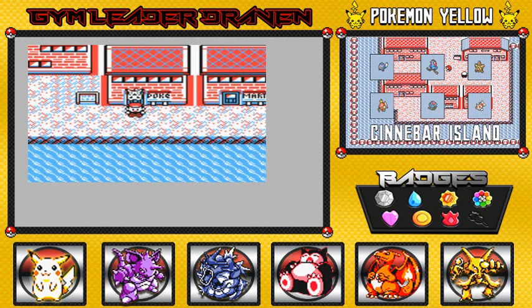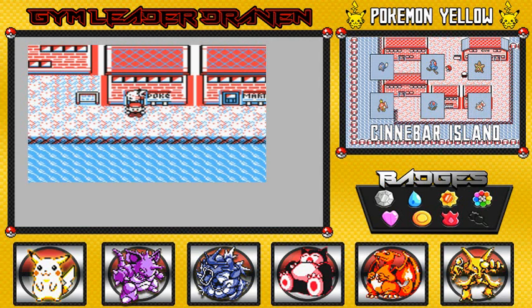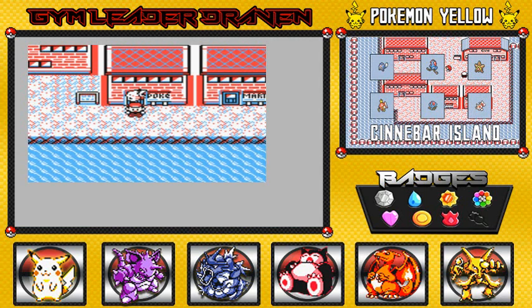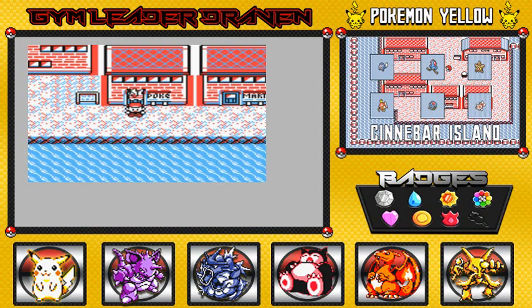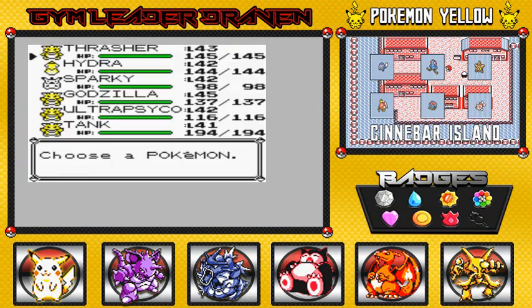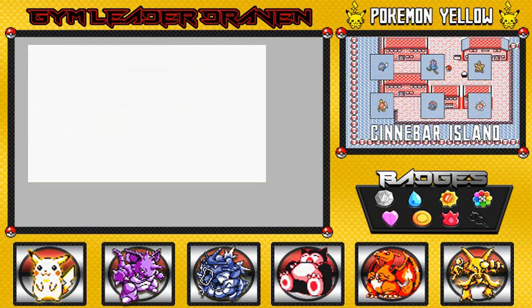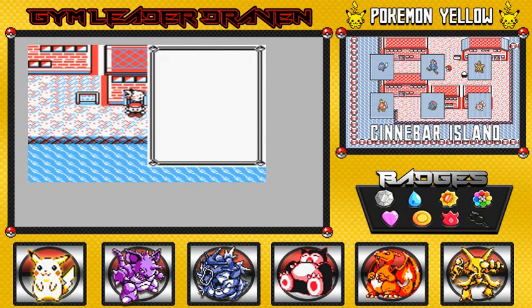Anywho, in the last episode we finally got our seventh badge. Seven badges in all, and we got one more badge to go — that is going back to Viridian City. Yeah, that famous place.